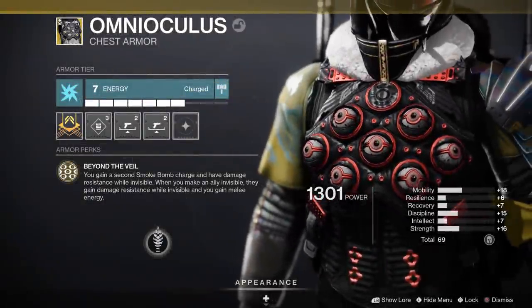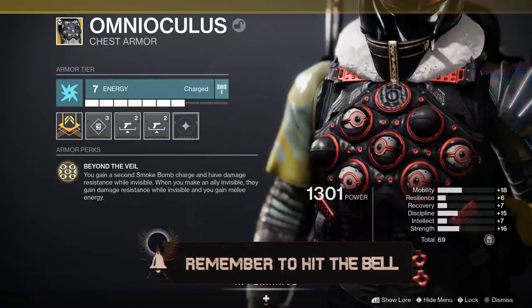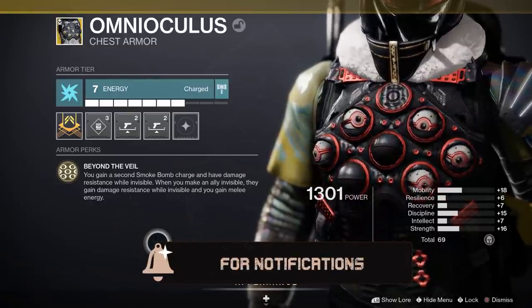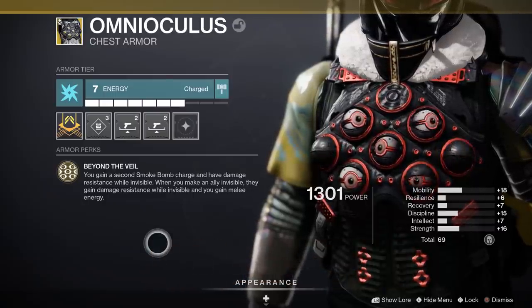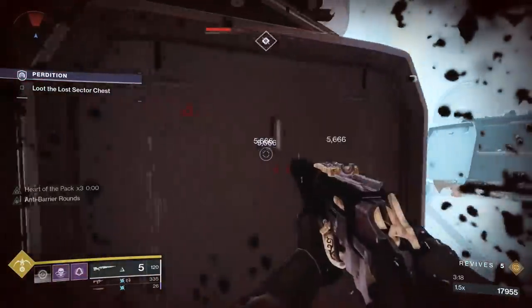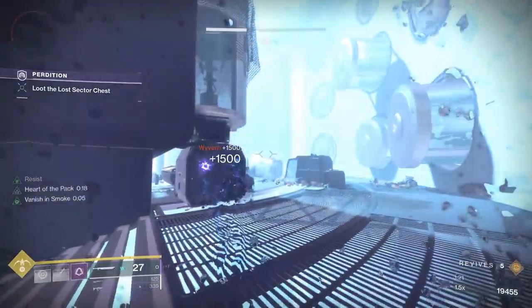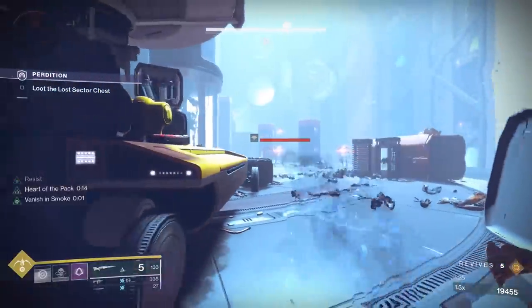The exotic perk is Beyond the Veil. You gain a second smoke bomb charge and have damage resistance while invisible. When you make an ally invisible, they gain damage resistance while invisible and you gain melee energy. The chess piece is designed for Night Stalker. Two smoke bombs is a great thing — combine that with the Gambler's Dodge and you can throw three straight smoke bombs. But before I get into the broken parts of the exotic, let's first talk about the damage resistance.